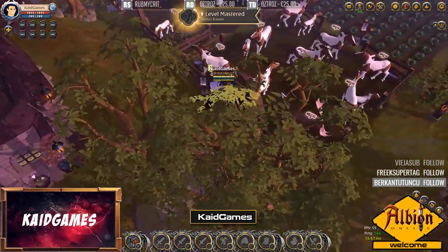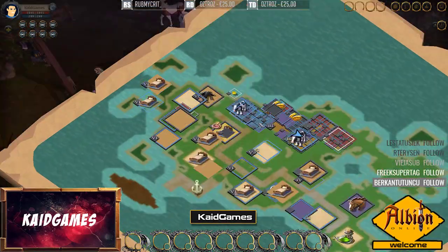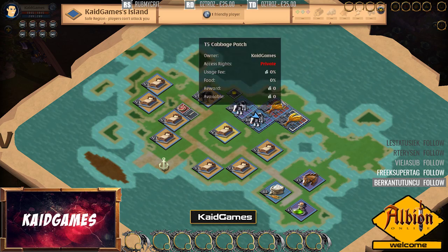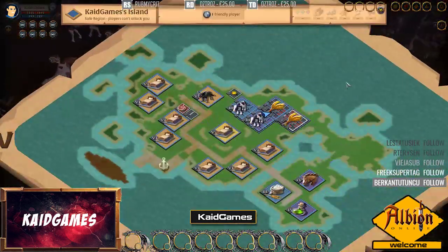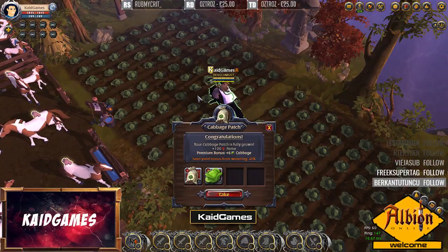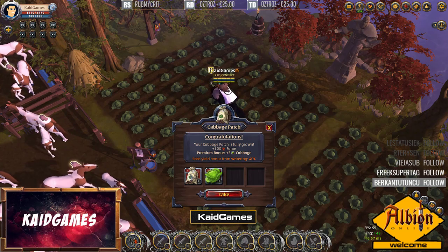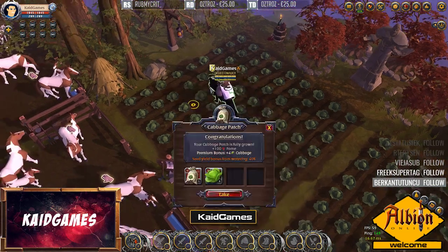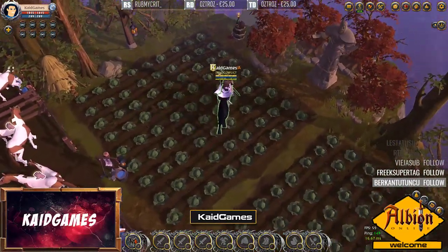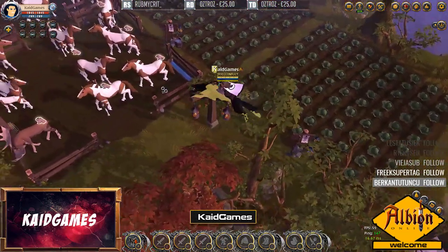What I would suggest to anyone is to have two plots - either for growing horses or oxes - and have those two plots only for them. Everything else should be food plots. I have another island with two more food plots, so basically four food plots total that my alt usually waters while he has premium. I seed everything, sell the seeds, and use the cabbages for feeding horses.